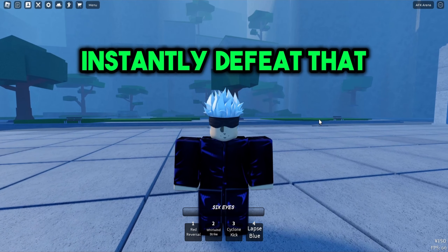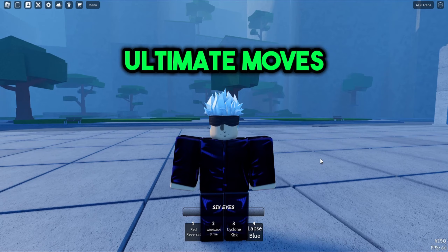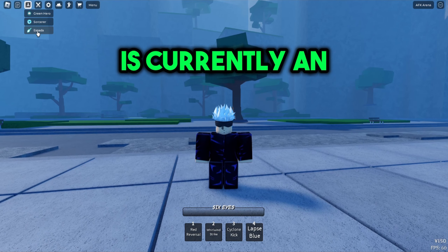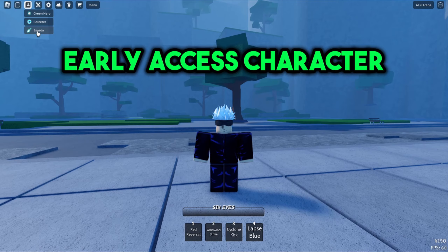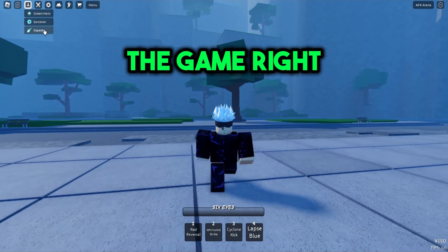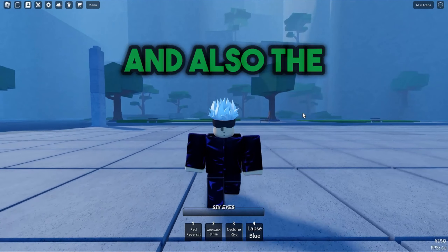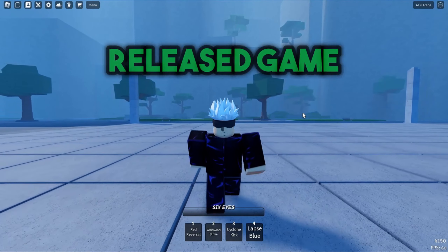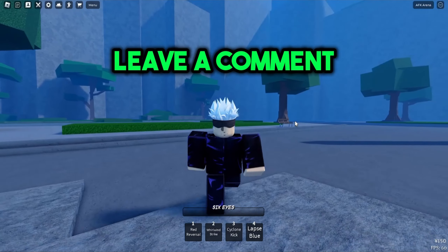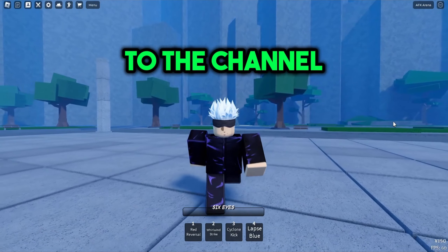The last character in the game right now is called Espada, but it's currently an early access character — comment below if you want me to try it out. What do y'all think about the moves for Deku and Gojo in this new released game? Leave a comment below, make sure you like this video and subscribe to the channel.